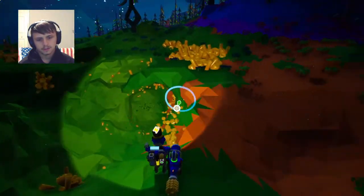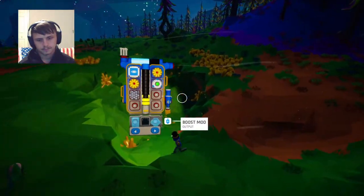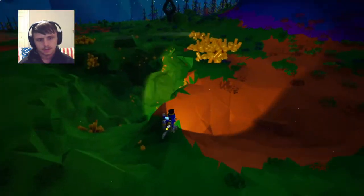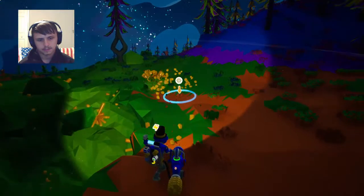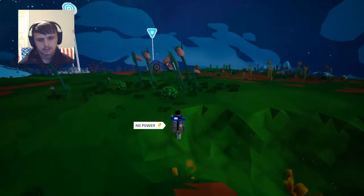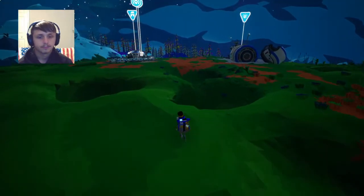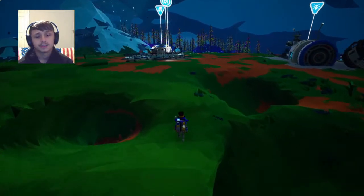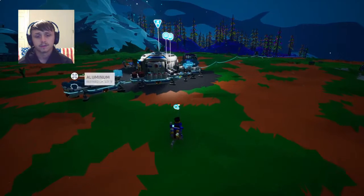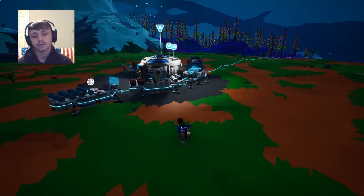You use the large printer to make new shelters if you wanted to. We'll probably end up doing that when we go to a new planet. Also, make sure to hit that bell icon next to the subscribe button. If you're not subscribed already, make sure to subscribe. Hit that bell icon to get notified when the next video comes out so that way you know whenever I upload.